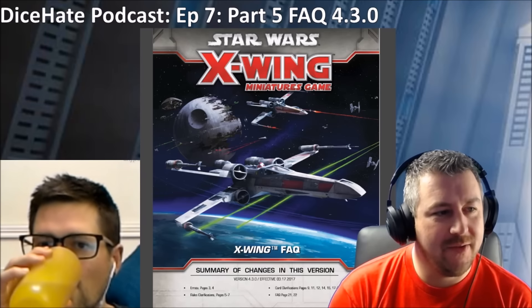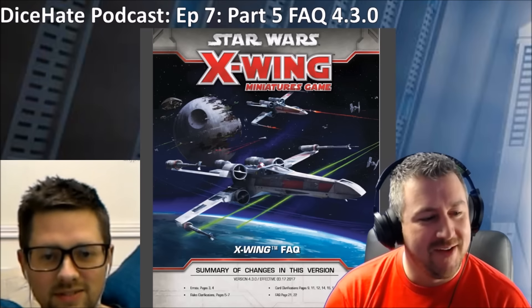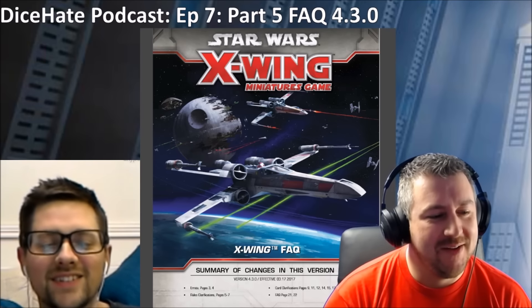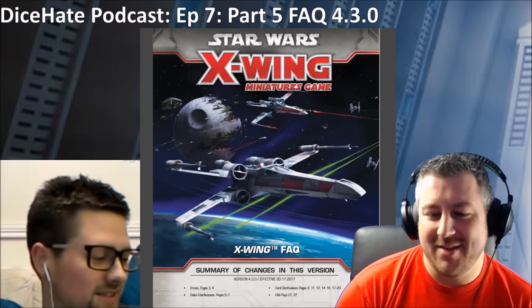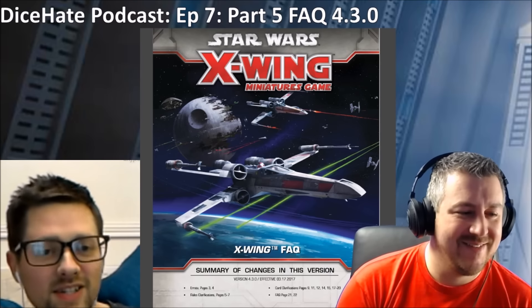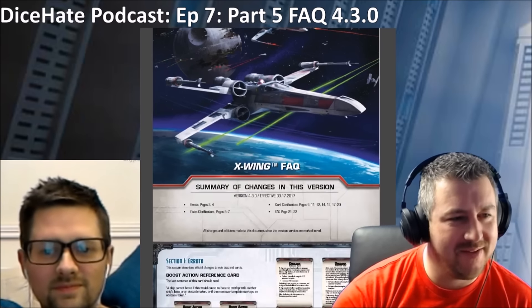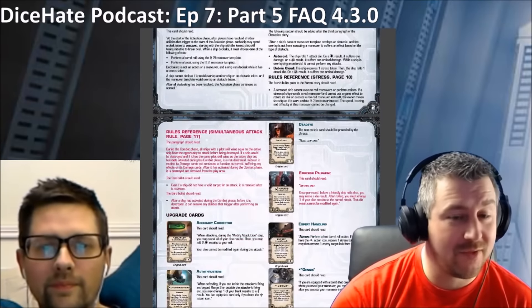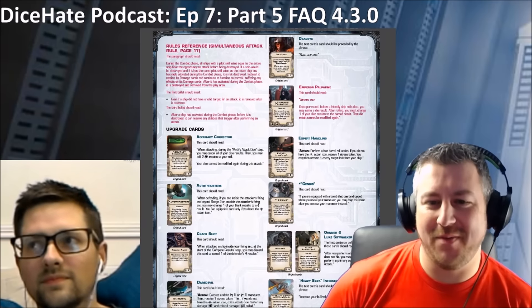Hi everyone, so Chris and Luke back now doing the FAQ 4.3.0 rundown — actually this is 4.3.1. They've self-edited the version. 4.3.0 went into effect on the 17th of March 2016, retroactively stripping everyone of wins who cheated. I don't remember this FAQ coming out last year, so it is a hefty document — about 16 pages worth of actual changes. If you scroll down the FAQ and errata, we're going to stop at any of the pink writing. If you're watching the video, you can watch along; if you're listening to a podcast, I'll try to read out the things we're talking about first.